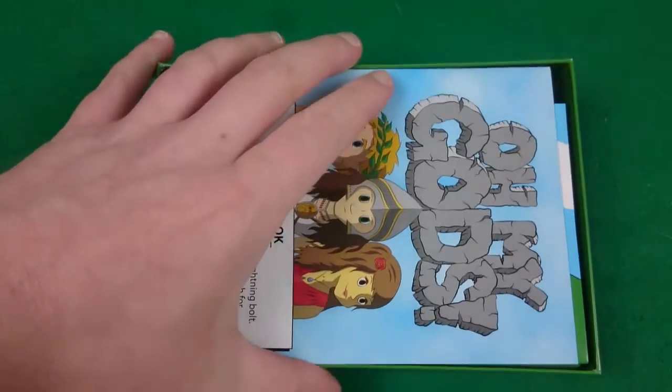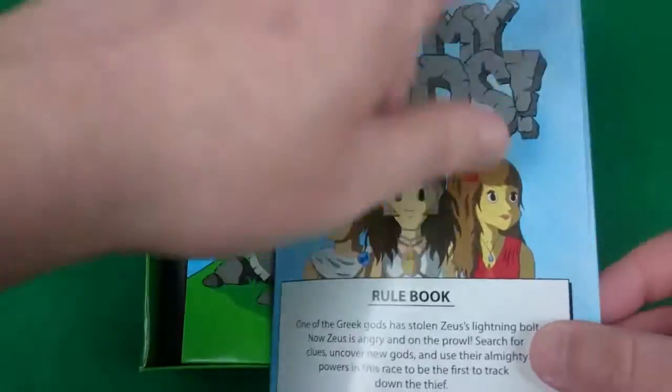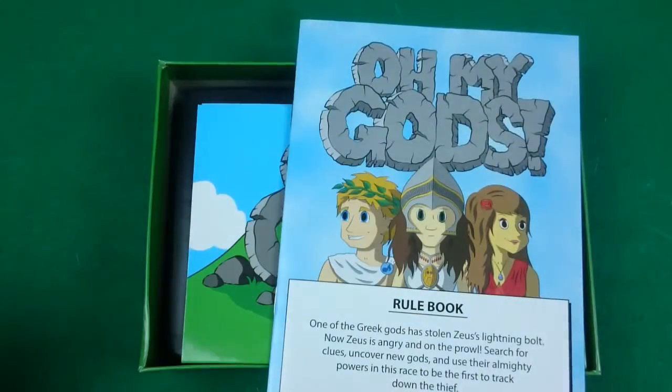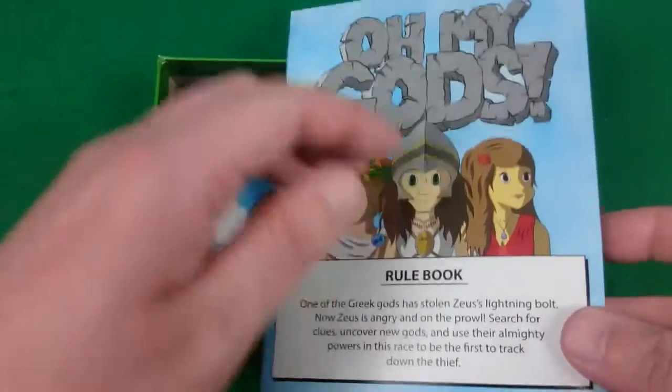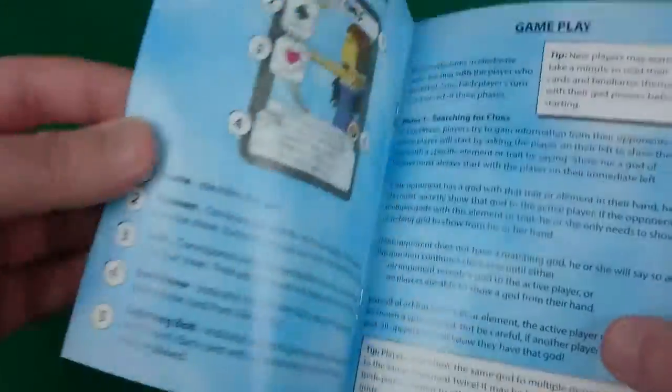So we've got our rulebook, with the same art as is on the box, done by the designer Tim Blank — he designed the game, did the art, and he's also in charge of Gamesworthy publishing this.